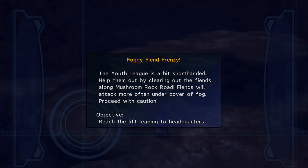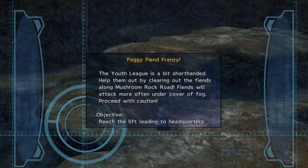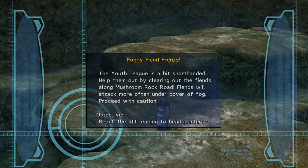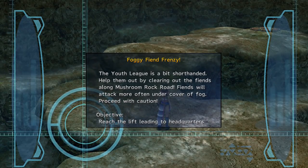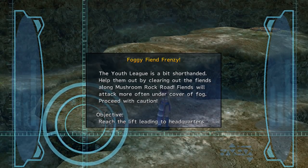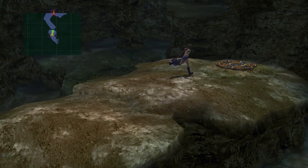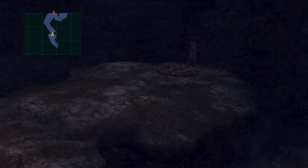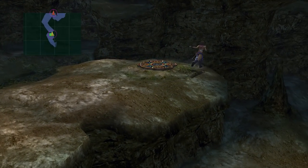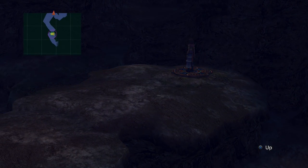So this mission is called Foggy Fiend Frenzy, and it's basically going to involve quite a lot of nasty stuff in terms of enemies. There is going to be one more chest we can grab during this chapter, but I'll talk about that a little bit later on as and when we reach it. For now, we're just going to make a start by heading forward, and as you can see, things start to phase out a little bit with the Fog - but that's all to do with the mission.